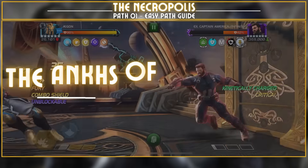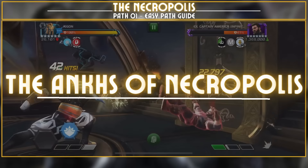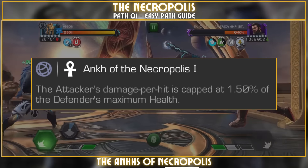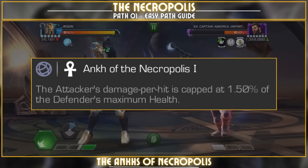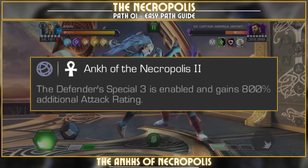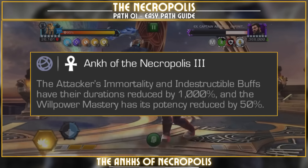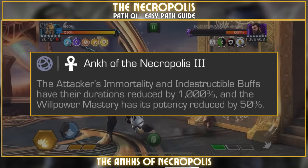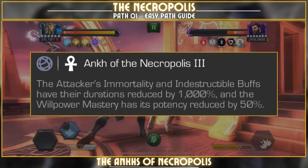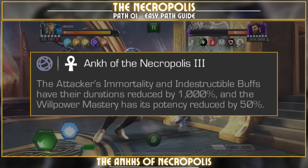The most important piece of information you need to understand are the nodes of Necropolis — there are four of them. Ankh of Necropolis 1 will cap all the damage taken by the defender to 1.5% of their maximum health. Ankh of Necropolis 2 will enable SP3 from defenders and increase the damage by 800%, so one SP3 and you're dead. Ankh number three reduces your Willpower potency by 50% and your duration for Immortality and Indestructible by 1000%, so you won't have that extra life.